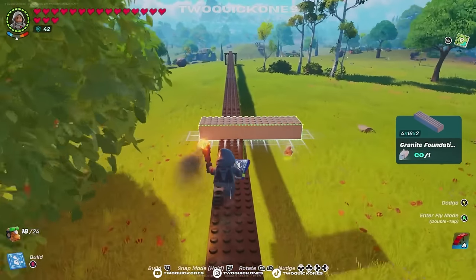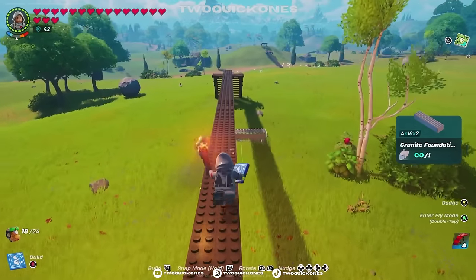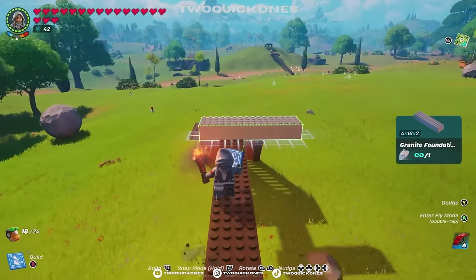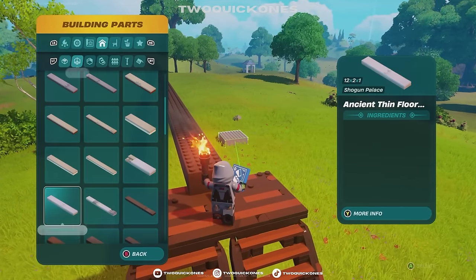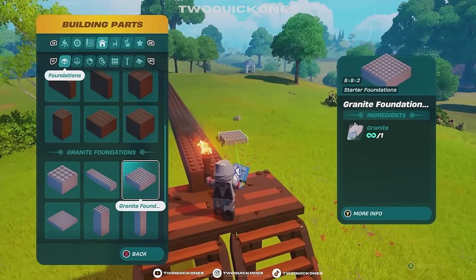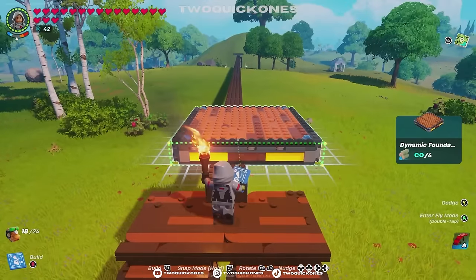Now you have your track. Let's build out this train — it's very quick, very easy, and the parts, you can actually get them pretty quickly into the game. If you're playing survival, this is just the easiest, easiest way to get it going.